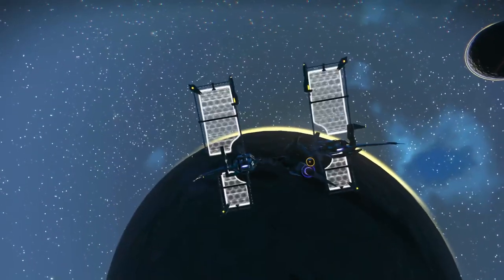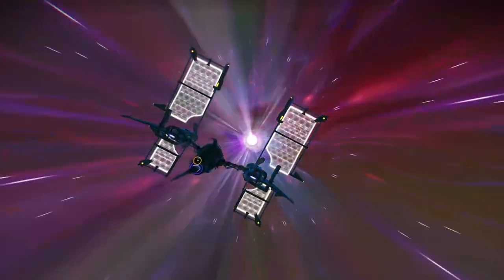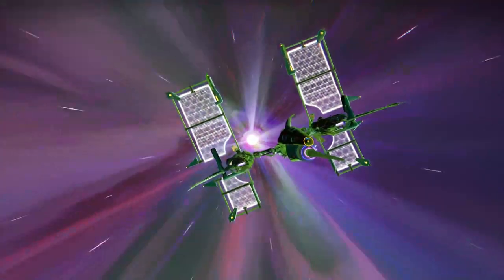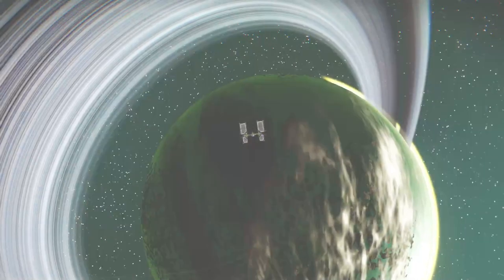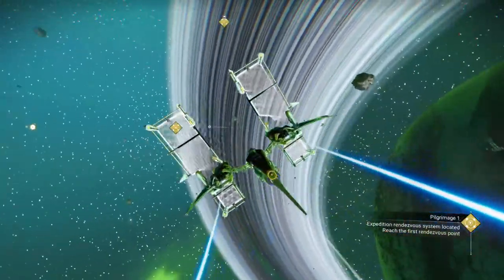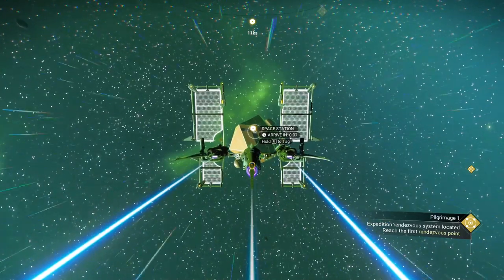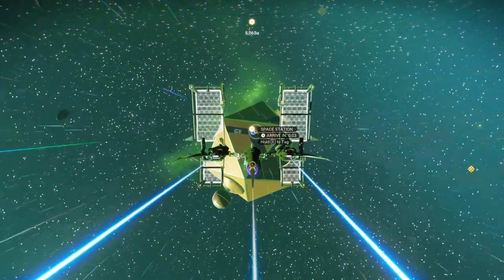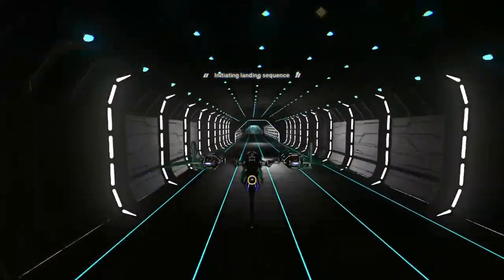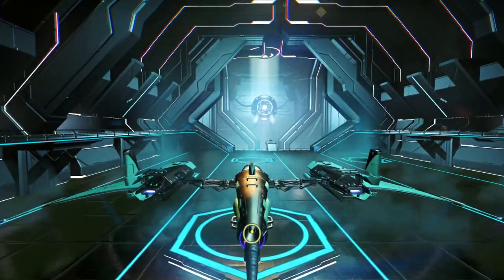You only need three radiant shards. Also, you no longer have to defeat 10 to 15 corrupted sentinels — that's been removed too. Let's hit this space station anyway. I want an exosuit upgrade. On a speed run I'd skip these and sell the upgrades for a little extra money. You don't need to buy a whole lot anymore.